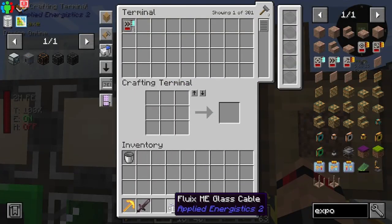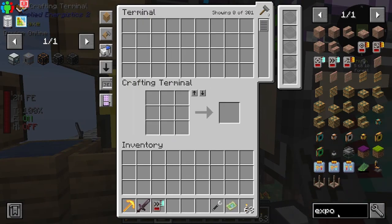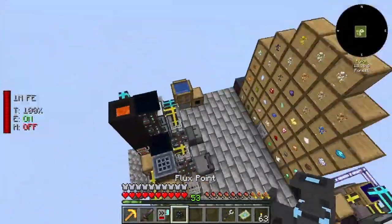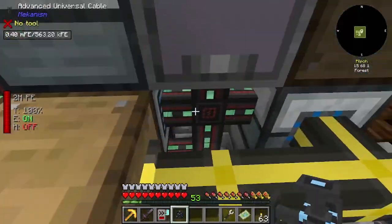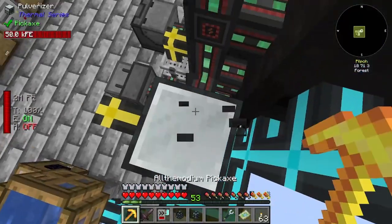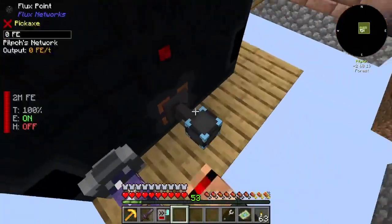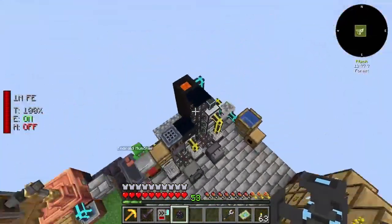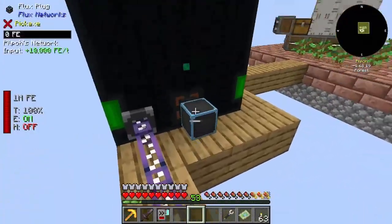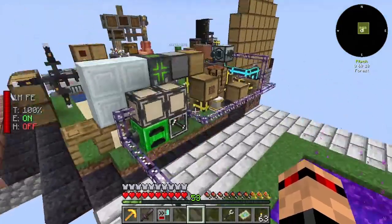Let's put that away. I also need ice. I'll grab the acceleration card. The flux point I made for the factory — I'll repurpose that. I can grab that, stick it back down. So that's going to provide power, and this is going to extract power. Click the auto mode — that should be enough to power our base for now.